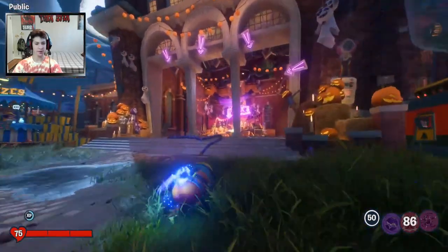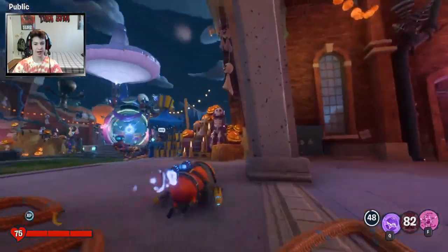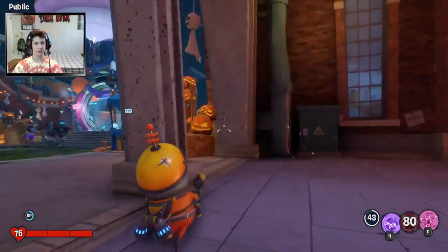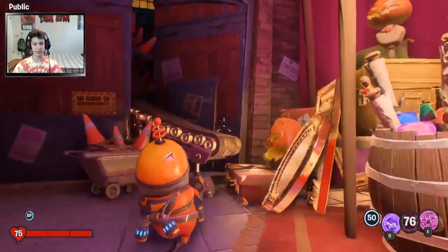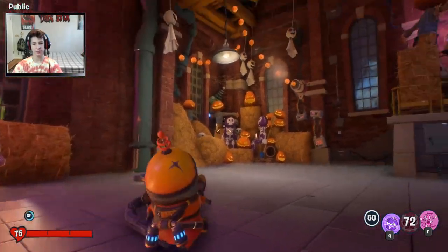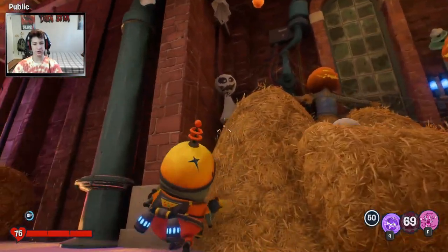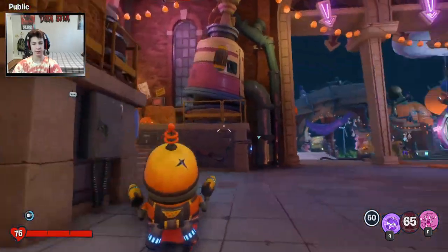We are back here on the zombie side - there's pumpkin scarecrows. I like this place a lot. You can still pop the purple things here too - I didn't know you could do that here. This place has actually changed and I like the features - how they just come up and go down like that - I think that's an awesome update.